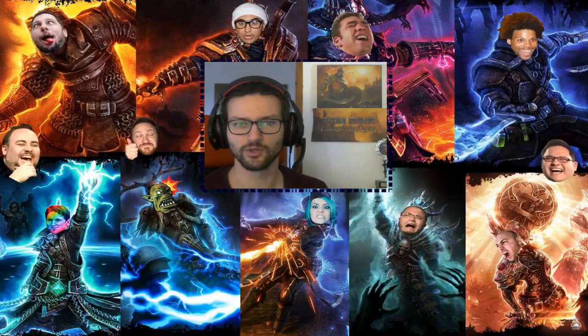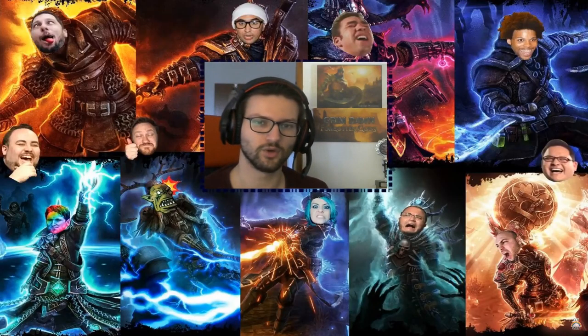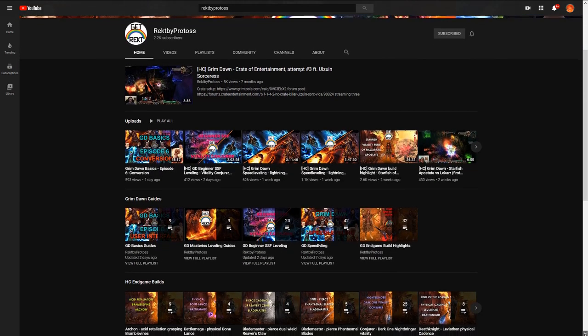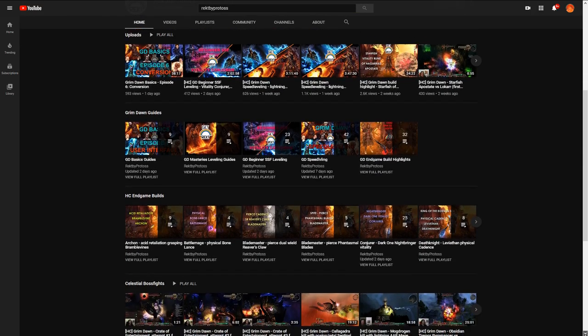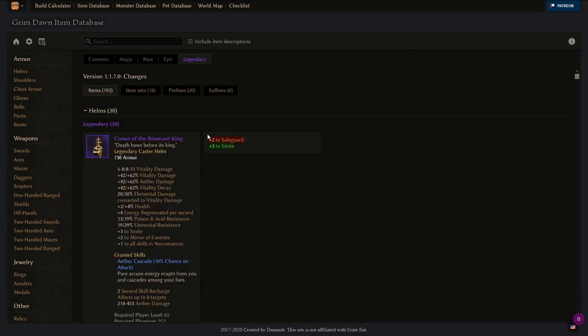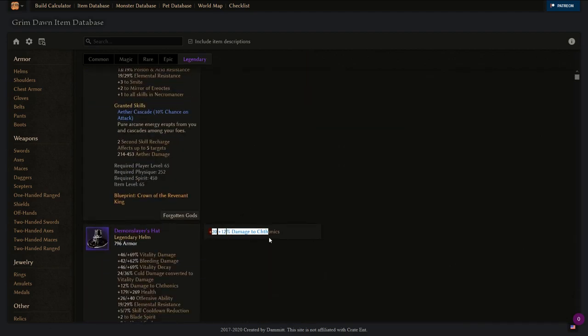Wrecked by Protoss does a very thorough and in-depth overview of items, builds, class changes, and stuff like that over on his YouTube channel — I'll leave a link below. Don't forget to check out GrimTools.com as well, where you can peruse the item database for pre- and post-patch item comparison if you're into that sort of thing.